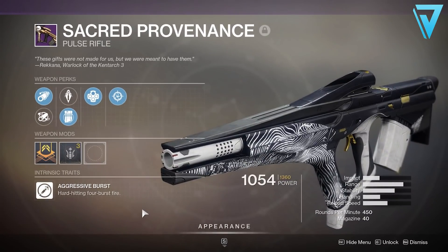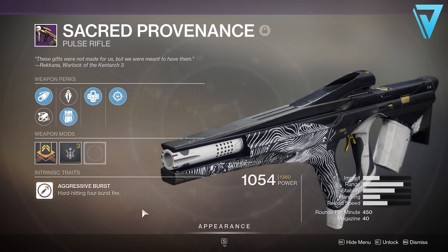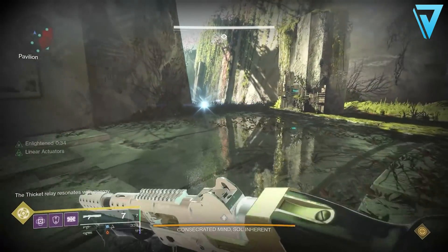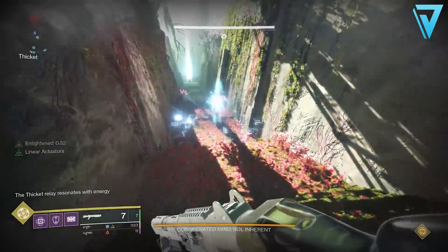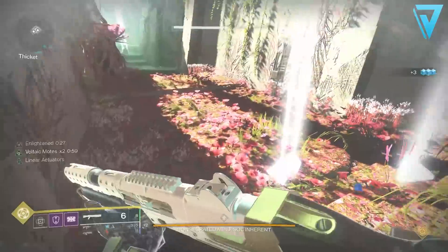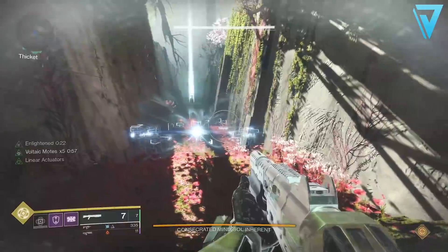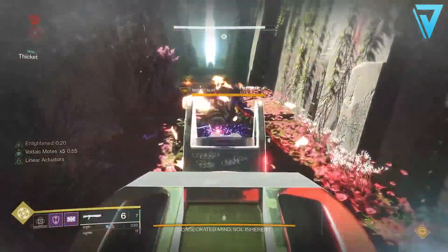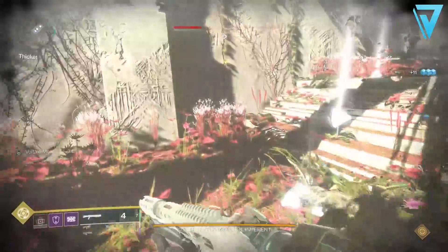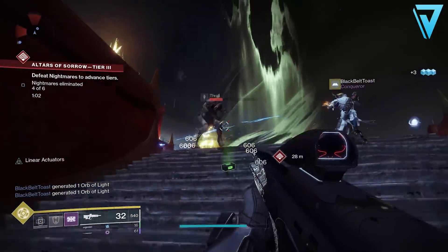Our first pulse rifle is the Sacred Provenance — a legendary kinetic pulse rifle with an aggressive burst frame, so it's hard-hitting and fires a four-round burst. If you don't have this one, you can obtain it through the Garden of Salvation raid. A lot of the weapons from that raid have the innate ability to highlight targets, making it much easier to locate enemies in poor visibility — whether that's darkness or, when we land on Europa, a potential blizzard.